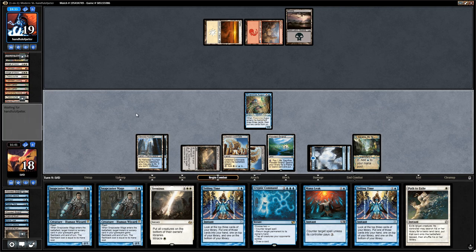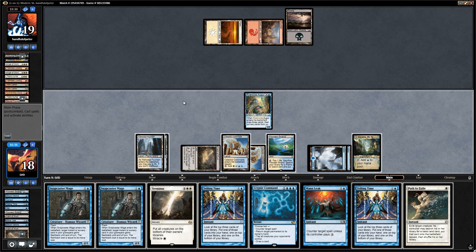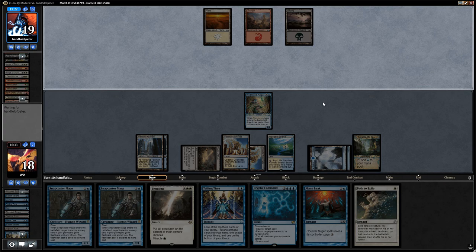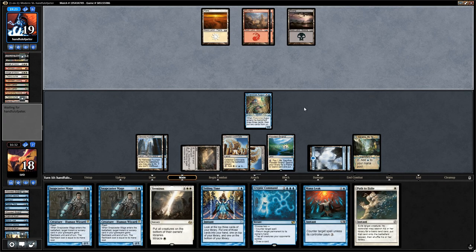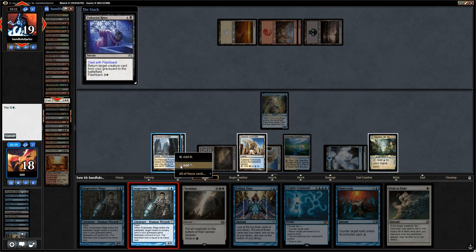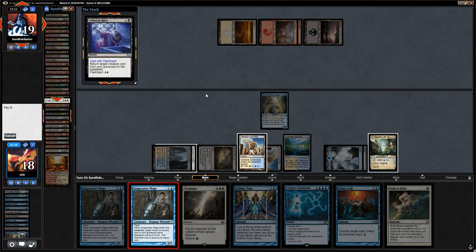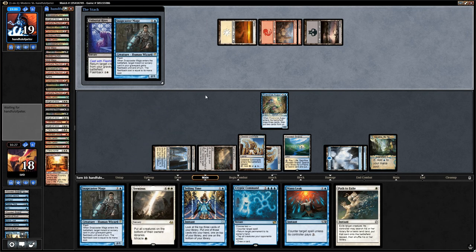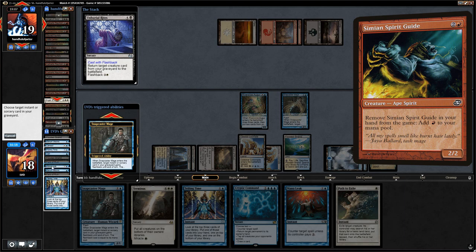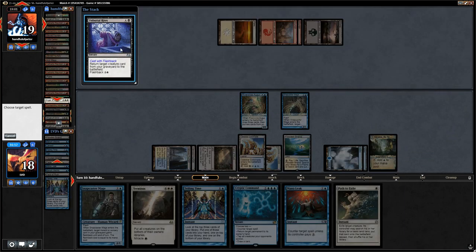The opponent finds land number four so they can finally start casting Unburial Rites. Let's Snapcaster plus Mana Leak here — or we could even Censor, although maybe they have a Simian Spirit Guide. So we'll play it safe and flashback the Mana Leak. Cast Mana Leak — it resolves.